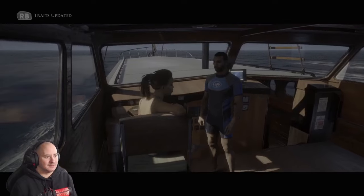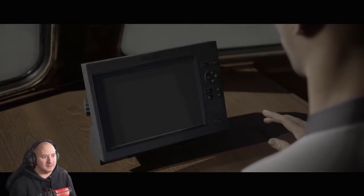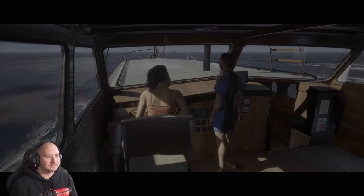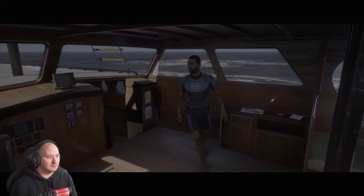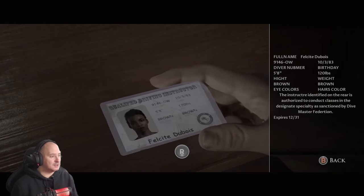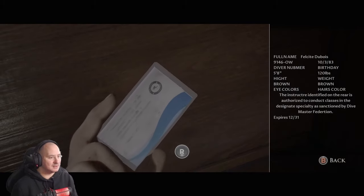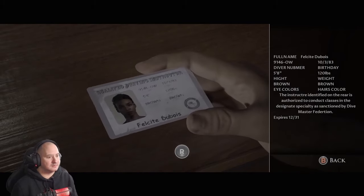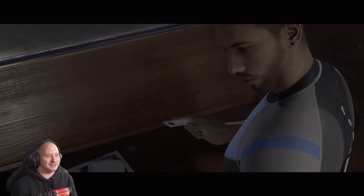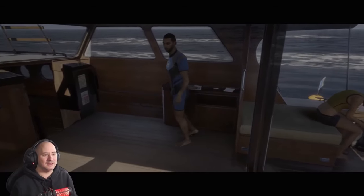'Come on, we don't see anyone else out here.' 'We logged our route at the harbor - if someone sees it's been disturbed it won't be hard to put two and two together, especially if souvenirs show up online.' 'I can't stop you - just respect the rules down there, don't do anything stupid, and don't take anything away.' The dive certification reads: 'Phil Dubois, authorized to conduct classes in the designated specialty.' This doesn't look kosher - it's like a fake certificate!